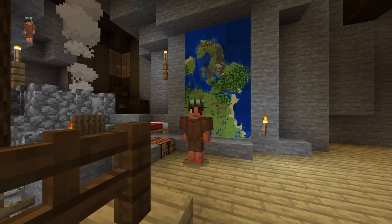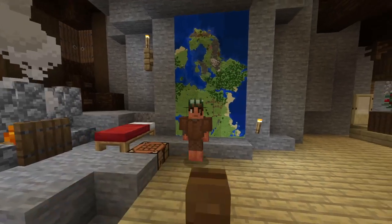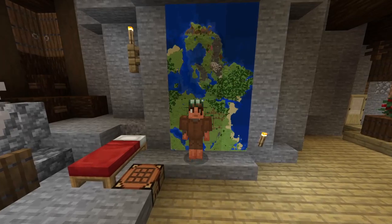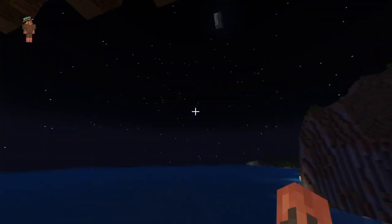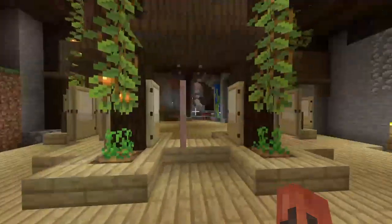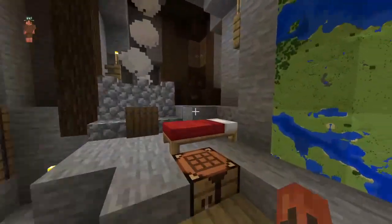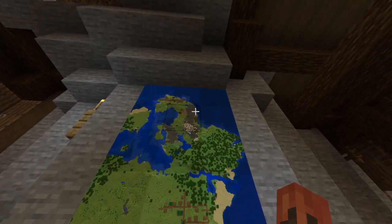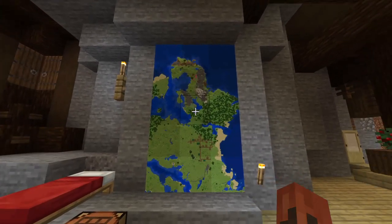Welcome, welcome to my cave. This is the Jade Spire. This is also episode 26 of Let's Play Minecraft Season 1. It's a beautiful night, a little bit of rain. It's a beautiful little cave here in the mountain. We're right here. I have a village to my south and a lovely horse-looking peninsula.